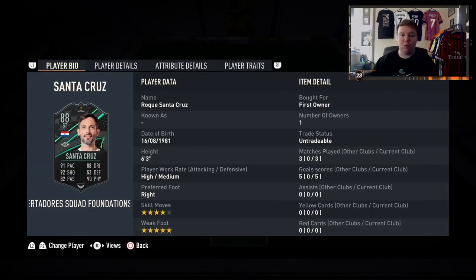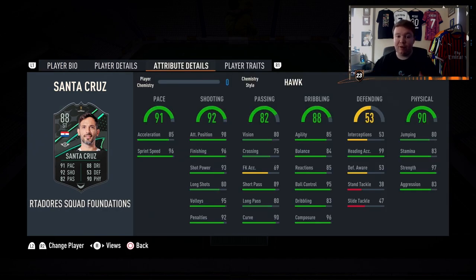So, Copa Libertadores squad foundations player Roque Santa Cruz is actually incredible — probably one of my favourite strong, tall strikers on the game. Three games, five goals. That five-star weak foot was incredible. He is very, very fast.